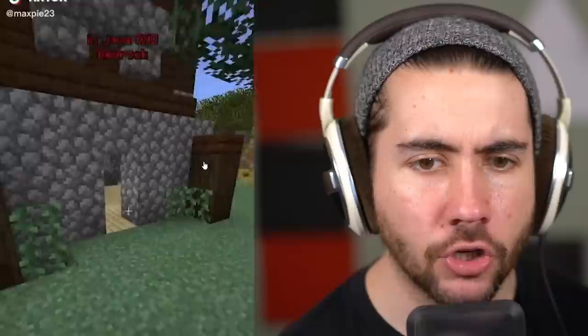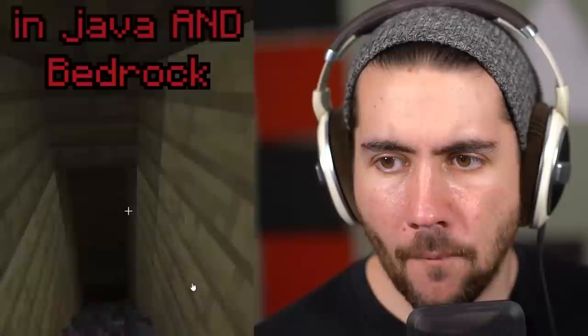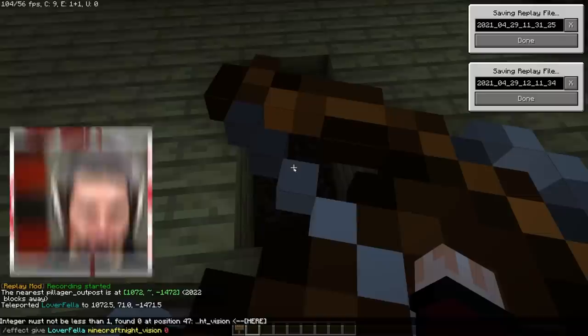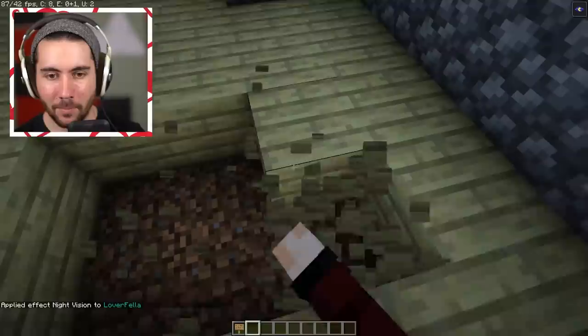A secret room in Pillager Outpost that is literally so overpowered — in Java and in Bedrock. I feel like it's cap, but I don't know. Mine these blocks right here and go down and then break these blocks. Wow, you thought I was kidding. You thought you were going to get trolled. No, there's actually some iron in the item frame. Does that seem real? I don't think it's real. Here's a Pillager Outpost — let's go see if that secret room's inside.